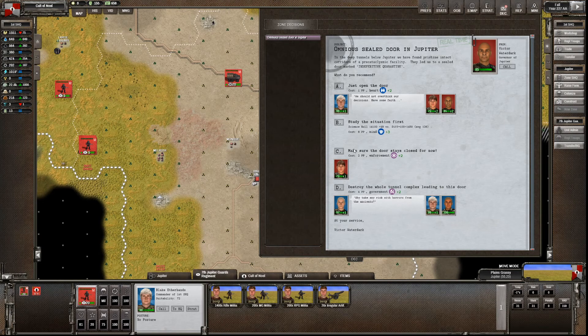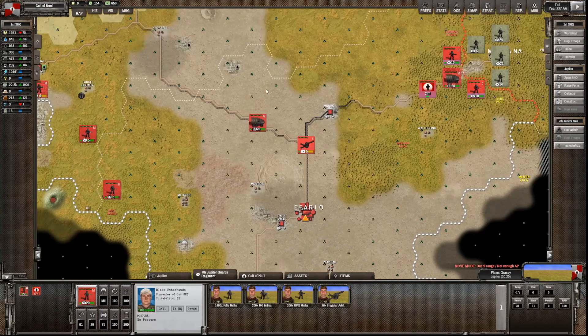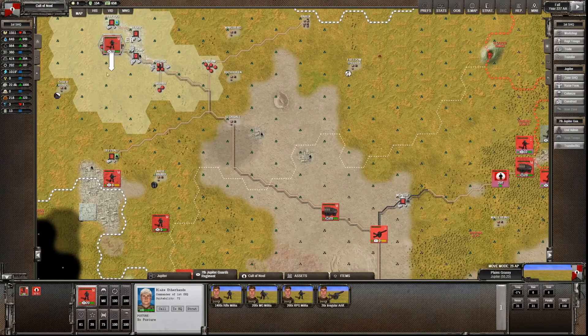There's an anonymous sealed door in Jupiter. Just open the door, study it, make sure it stays closed, or destroy the whole tunnel. We're going down there - hearts and minds - what's the worst that can happen? A welding team managed to open the door relatively easily. Behind the door we found a series of medical laboratories that seem to have experienced some incident and are in a badly degraded state. We managed to salvage two high-tech items. However there's some bad news - it was unwise to open the door. Our service team recorded the release of an airborne pathogen. What's the worst that can happen? Our ailing population heals over.